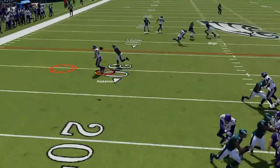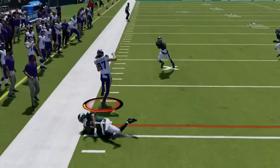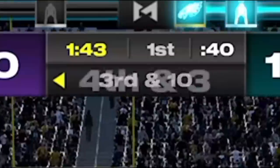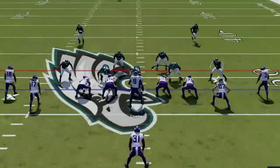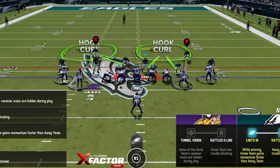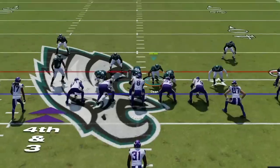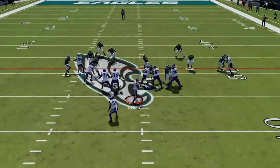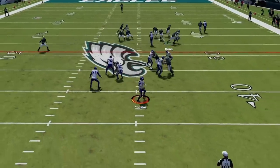Now up 14-0, my opponent comes out firing again, picking up a big play on a drag. We send the heat on the next play and he barely gets it away over the middle to a 4th and 3 at midfield that he decides to go for. Since he's been beating me over the top of my blitz, I throw him a curveball — showing the blitz setup and then zoning all linebackers. It confuses him and he holds the ball before trying to hit that drag again.